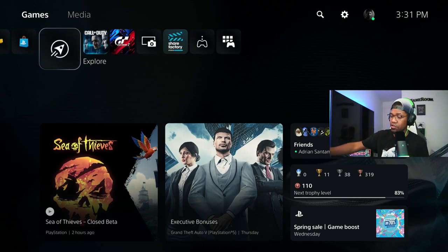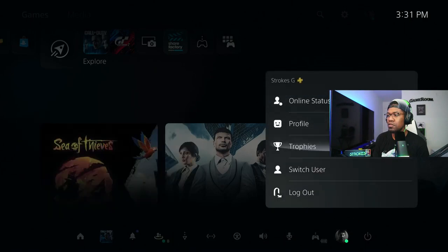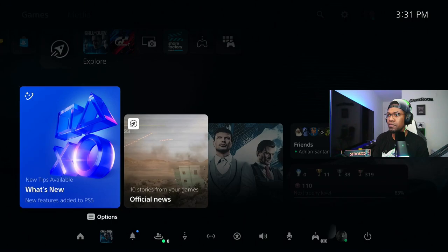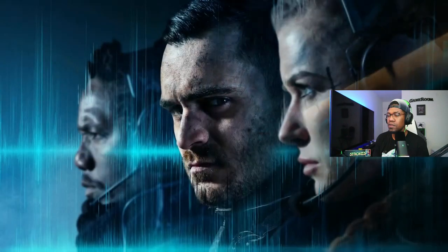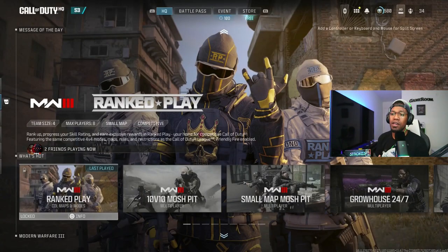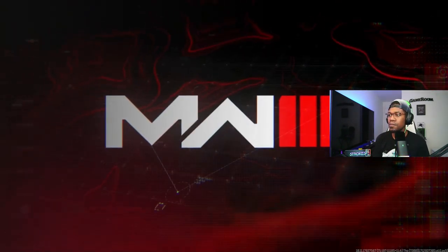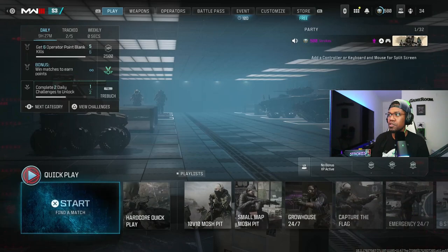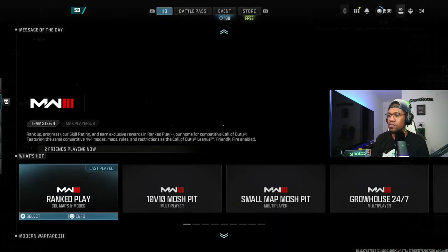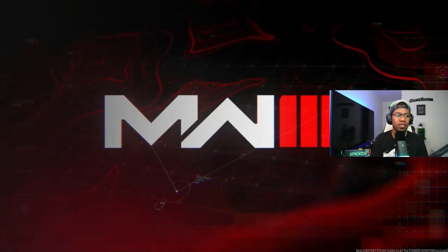Now hit your PlayStation button again on your main controller. Make sure you're on your main controller. We're on our main profile — we've signed out of the secondary. Start up Call of Duty. Now we're back on our main account. Go into multiplayer first, make sure that's working good. You can see our rank — everything's fine. Now go into rank play and it should load up. That glitch should be gone.